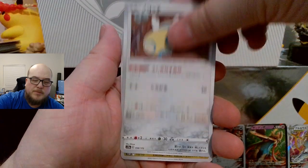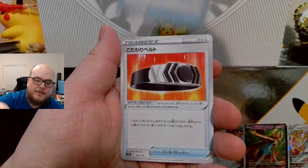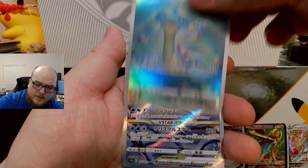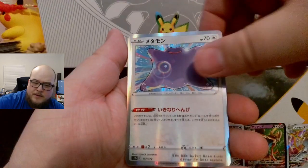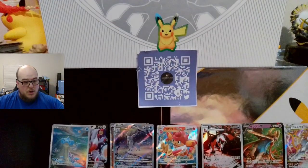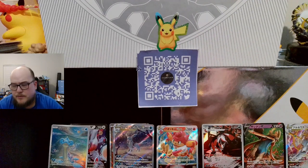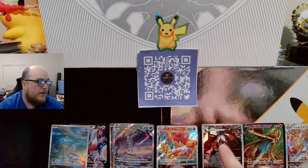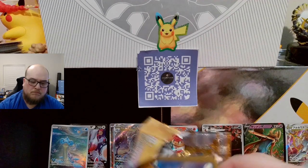Lumetone. Dunsparce. Gudra, I believe. Lapras — very nice. Glaceon V-Star — very, very cool. Ditto. That's pretty good hits, I think. The Lapras is my favorite one so far — Lapras, Glaceon, and then I'm going to say Diebel right here.